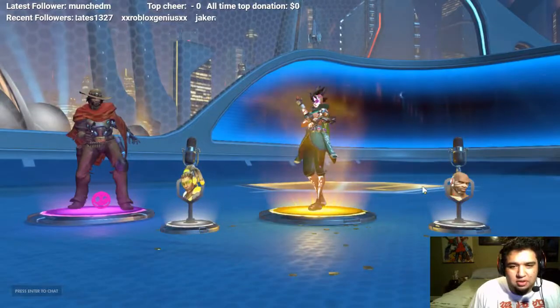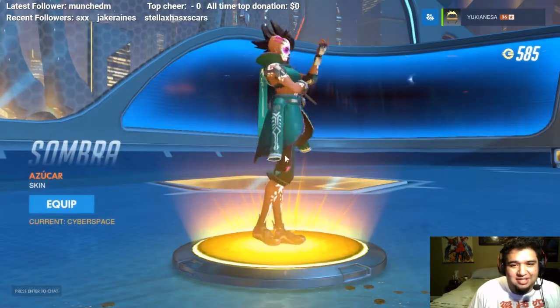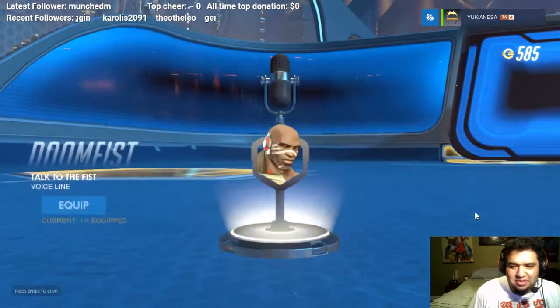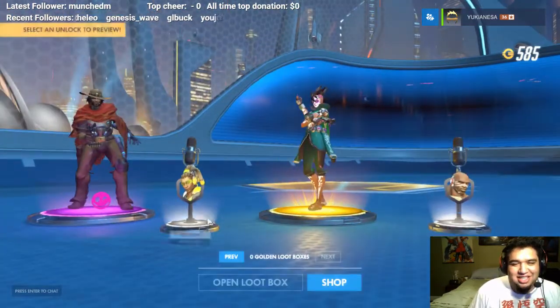Ooh! A purple and a gold. Oh ho ho! Nice! Nice! That is great. I actually like this skin. This skin's pretty cool. And then what's this? Talk to the hand. That's pretty awesome.